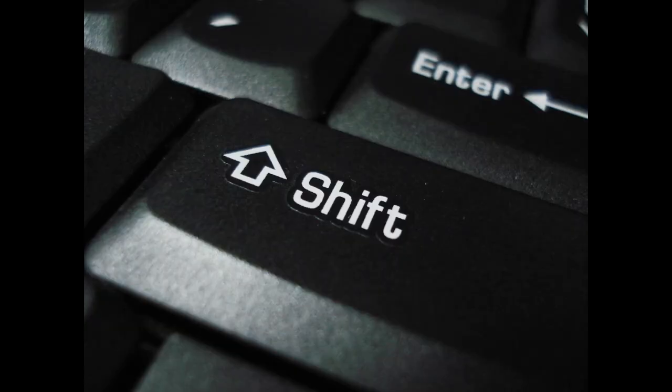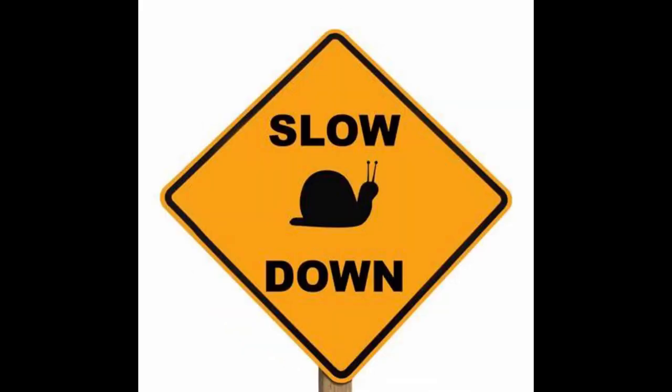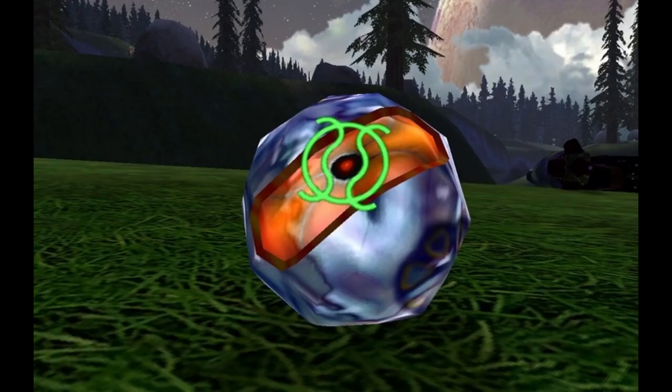Step 4. Time to shift gears, like a Warthog tearing through the battlefield. As your speed increases, press the clutch pedal down again and shift the gear stick into second gear. Gradually release the clutch while applying more pressure to the accelerator. Repeat this process for higher gears as you gain speed.